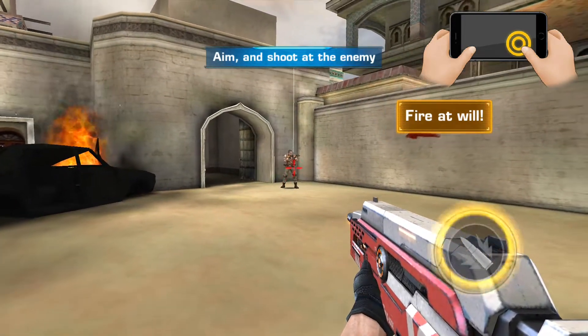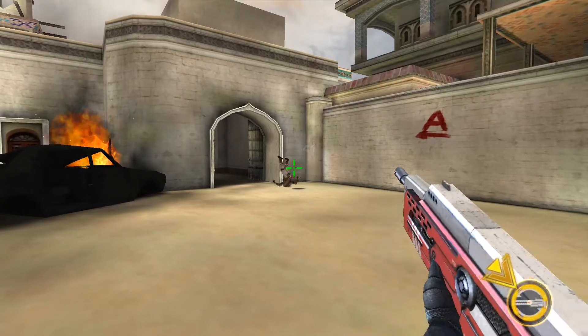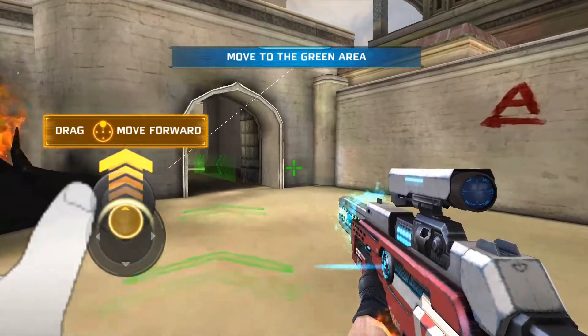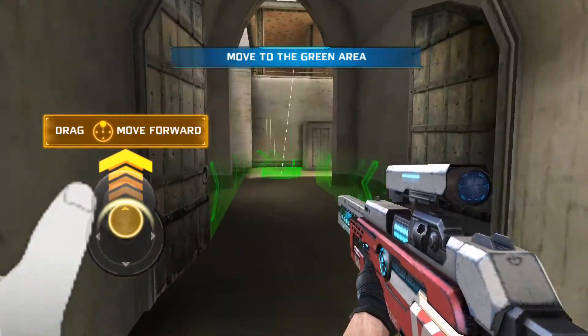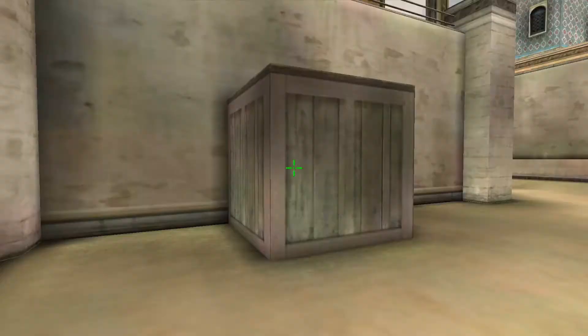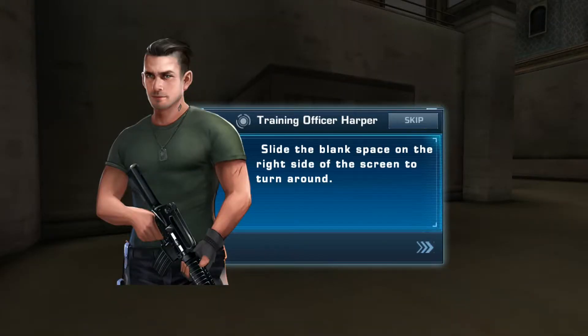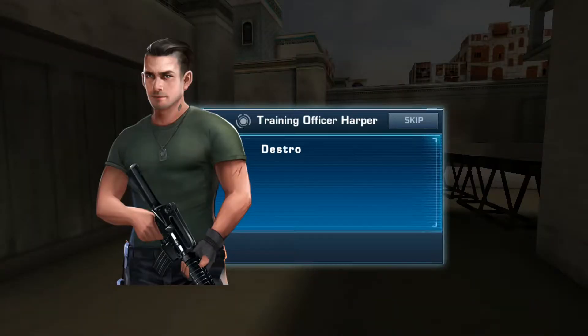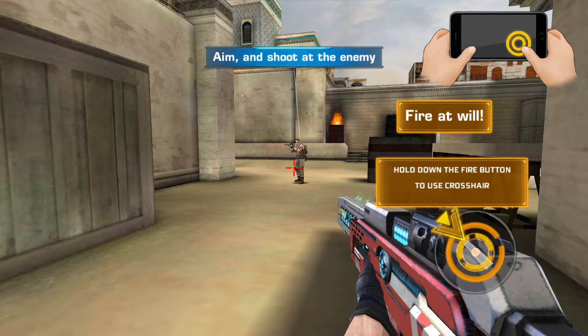Aim at the enemy — tap to transform. When you move, you can also turn and aim at the same time. Slide the blank space on the right side of the screen to turn around. Slide across the right side of the screen and destroy all enemies. Aim at the enemy. Fire at will.